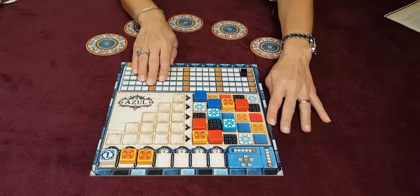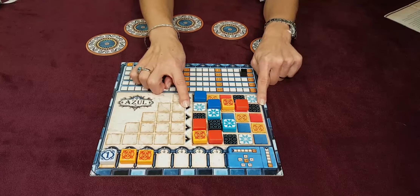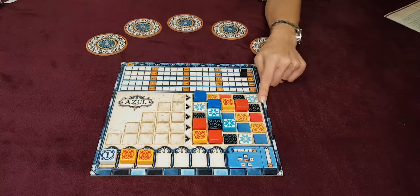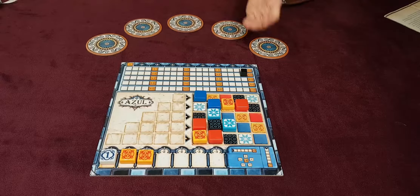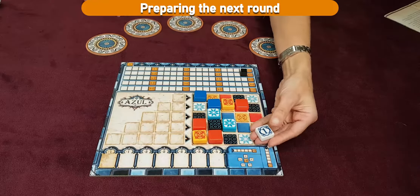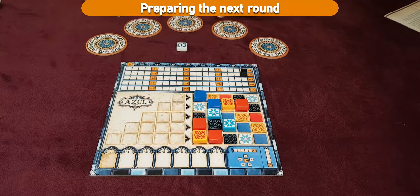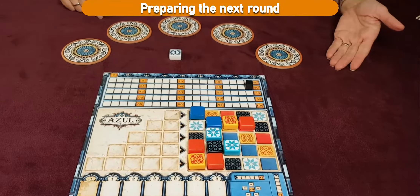At the end of each wall tiling phase, we check whether any player has completed a horizontal line of 5 consecutive tiles. If that is not the case, we start the preparation phase. The player who has the first starting player token places it in the middle of the table and refills the factory displays with new tiles from the bag.